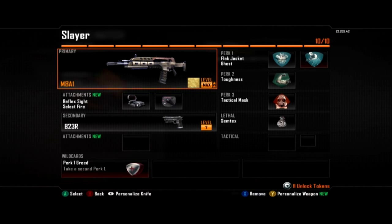This is the only gun I use select fire on just because it's usually a burst fire weapon and I like to make it fully automatic. For my secondary we have the B23 — a really nice, reliable secondary. For my perks I have Flak Jacket and Ghost, making me immune to all the annoying things in the game.